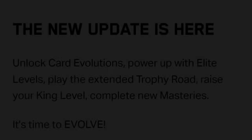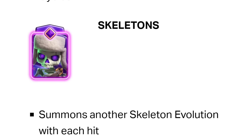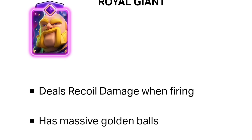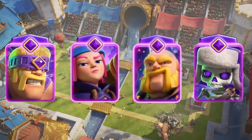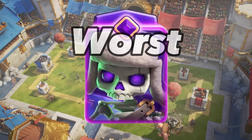Five months ago, June 18th, 2023, Evolutions were released into Clash Royale. With the new release of Evolved Barbarians, Skeletons, Firecracker and Royal Giant, people instantly started using these evolutions to see which one is the best. There was some competition between these three cards, but Evolved Skeletons were the worst by far.